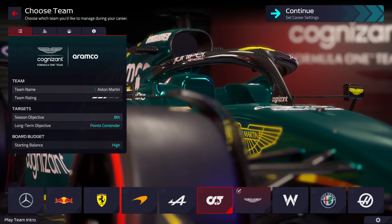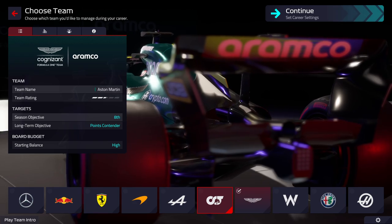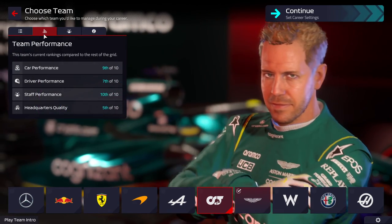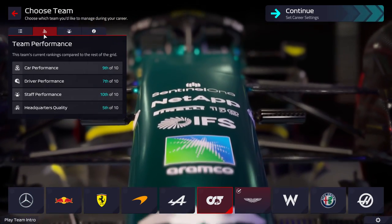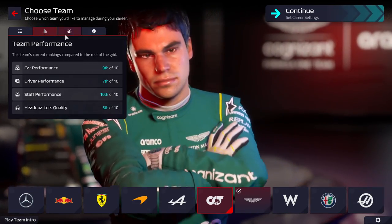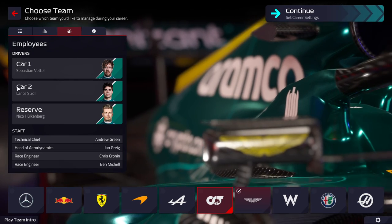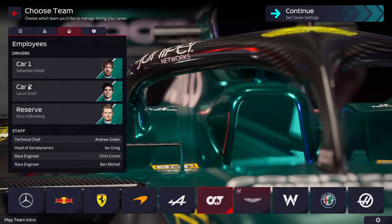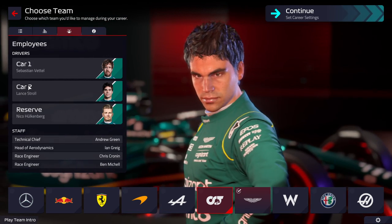With Aston Martin, we're expected to finish 8th, and long term we're expected to be a points contender. In terms of our current team, we have the 9th best car, the 7th best drivers, the worst staff, and a fairly decent headquarters in 5th. Our drivers are Vettel and Stroll. Stroll is probably going to get changed out for Alonso fairly early on, making this an old guard kind of save, which could be fun.